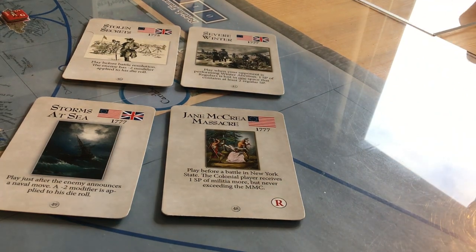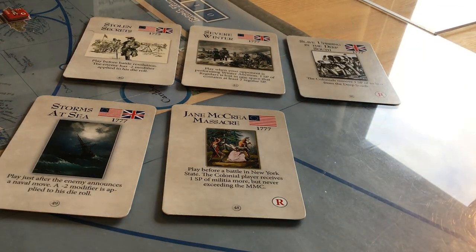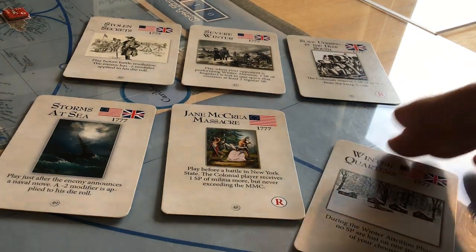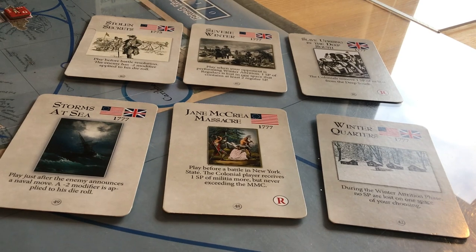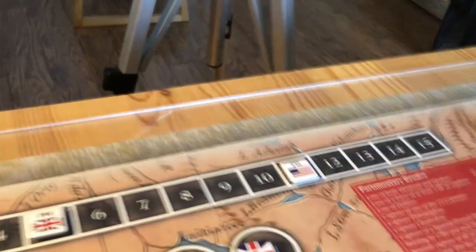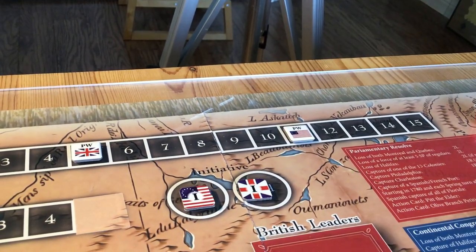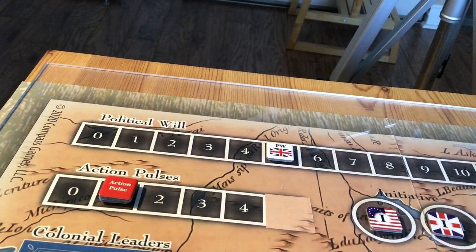Each side is drawing a card. Draw one for the British, and they get a slave uprising in the Deep South — that could be handy. And the Americans get a winter quarters card, which is good for both parties actually. So they've got their hand full, and we take the last initiative of the turn. Remember, we don't roll, because the last person to have the initiative first was the Americans. So the Americans will move, then the British will move, and the entire turn will be over.